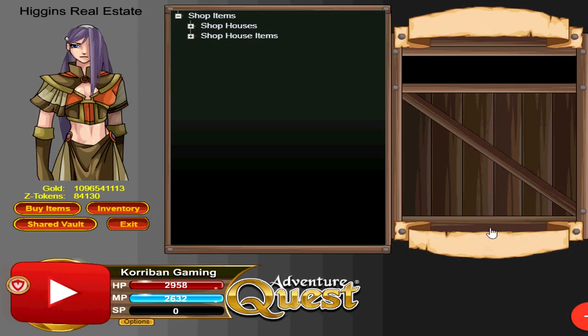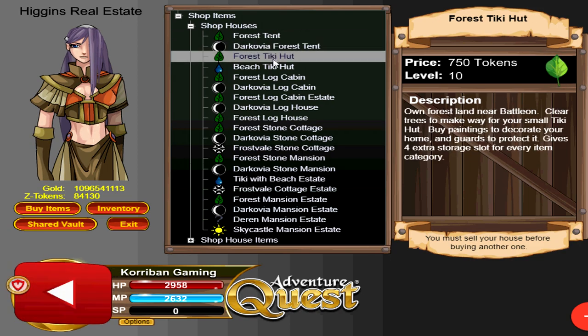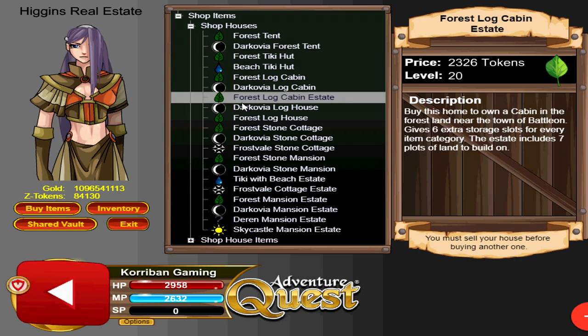By clicking on the houses button at the bottom right hand corner of the screen, it will teleport you straight into the shop if you don't already own a house. The cheapest house that you can buy is the Forest Tent — that is the first type of house. It's basically just a house with nothing special. You can have guards, it gives you extra storage space, it earns interest, and it gives you paintings and sometimes potions as well. The second type of house is estates, which are a special type of house that has an added minigame as well as additional benefits. We'll go through that in more detail later on.